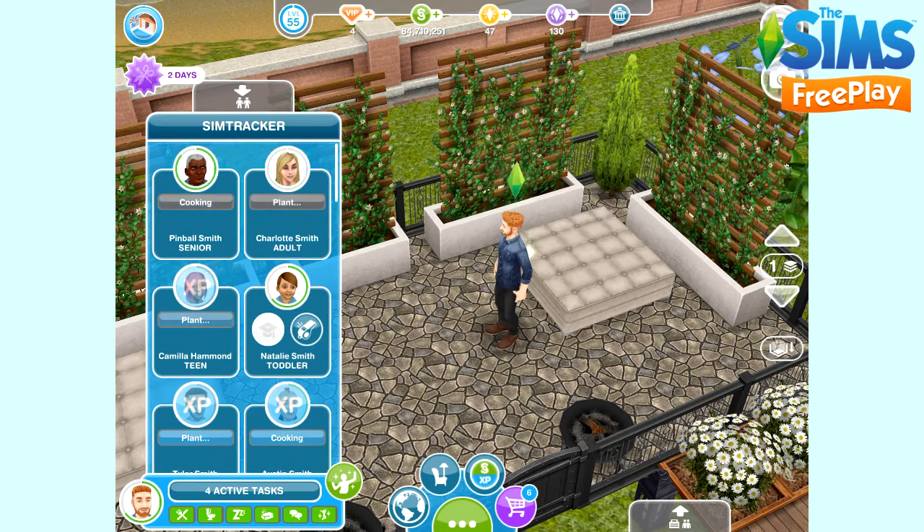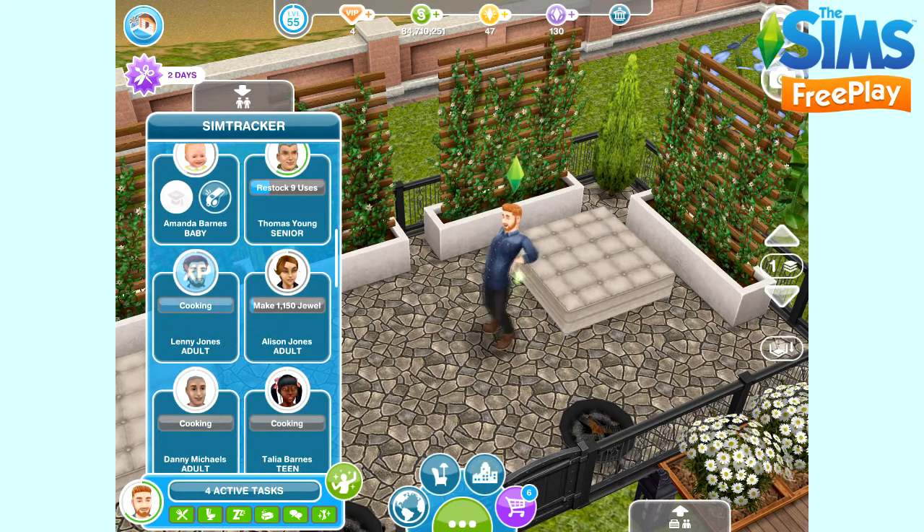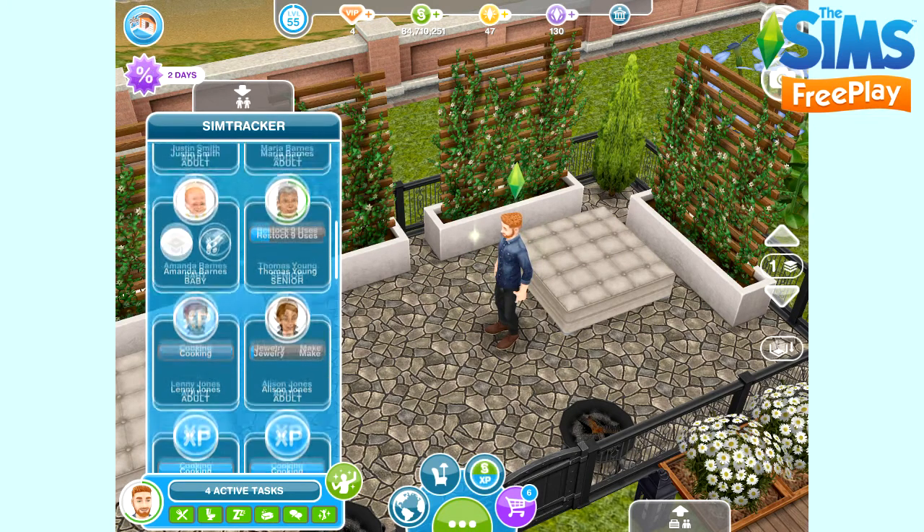So this is the sim we're going to use — this is Owen. You can see the circle around his face at the moment is green. This means that he is still aging through his adult life stage. So if he comes to the end of that stage, he can age into a senior, or we can reverse him back to the beginning of the adult stage.